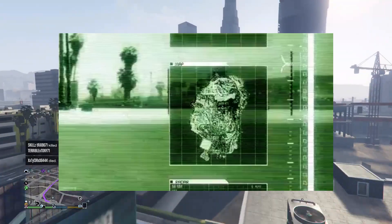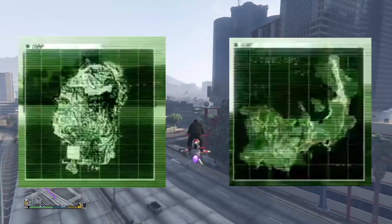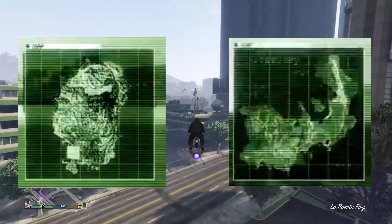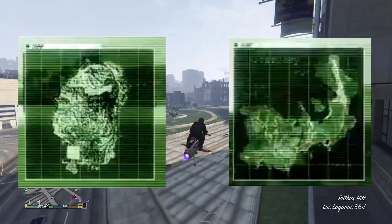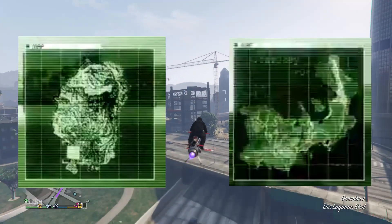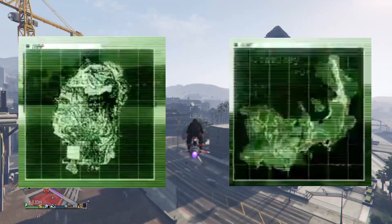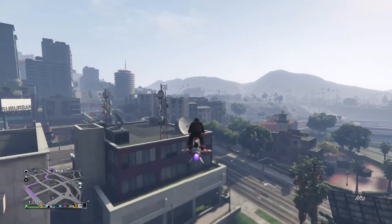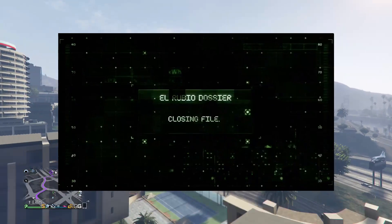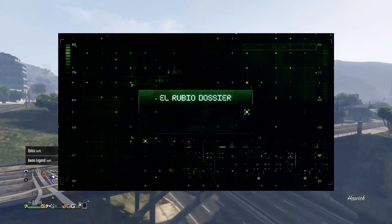However, the map compared to what we saw in the earlier screenshots definitely does not look the same. So maybe this is hinting that this John Doe person, who is part of El Rubio, came from that island and was killed, with his body left here in the Los Santos Vespucci Beach area. Moving forward a bit, you just see El Rubio dossier — the files are now closing — and we go back to the GTA Online logo.